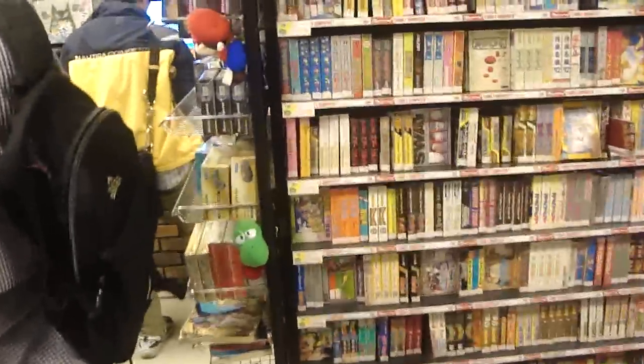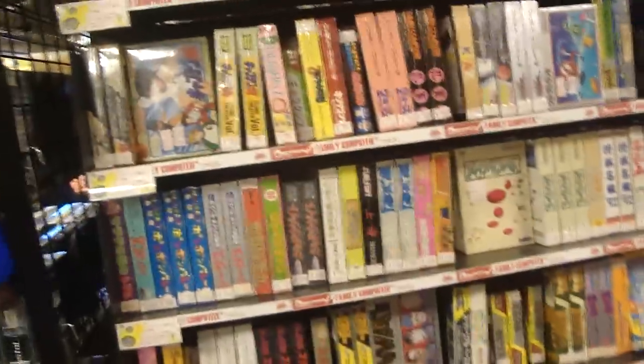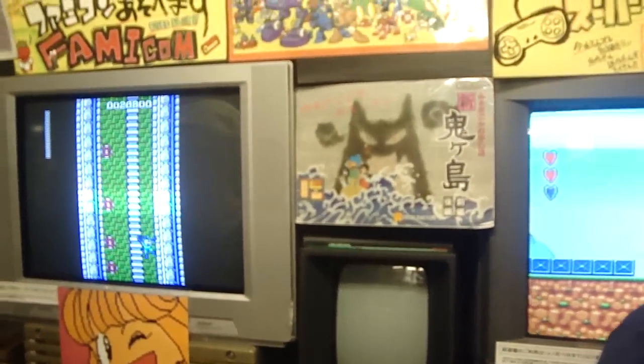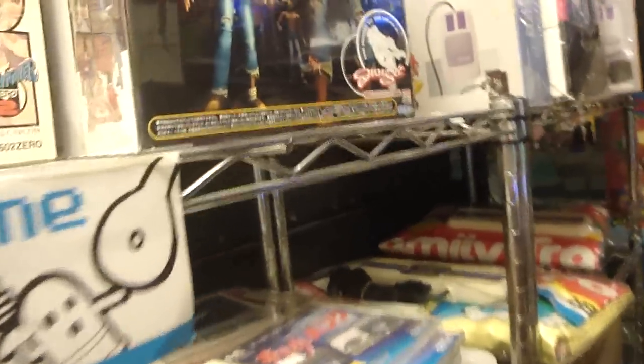I just figured I'd give you a little bit of a tour around Super Potato here — this is the third floor, so there's lots and lots of games. Let's see if I can get over here by this Famicom combo box. Here's that Vectrex — this is really wild. But that's about all for me for right now. Like always, I'll put up another video here soon. Thanks for watching.